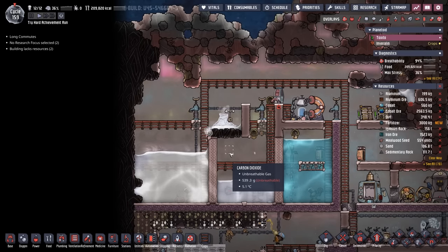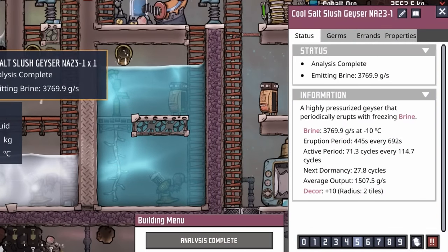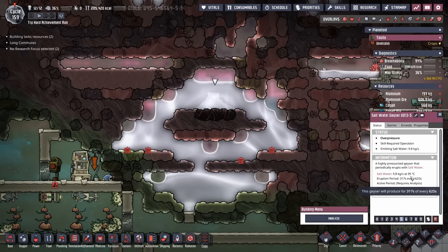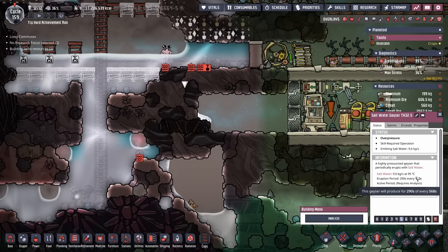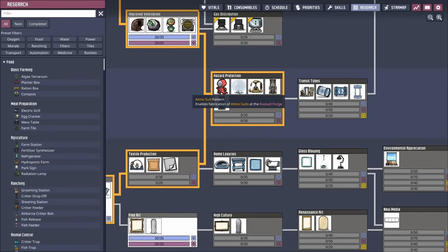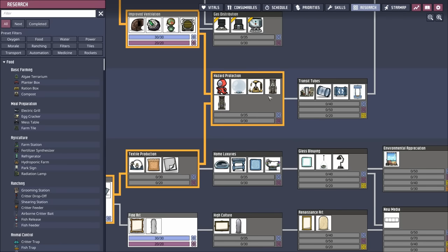We have three total water sources on this planetoid: one being a cool salt slush geyser giving us brine at minus 10°C, and then we have two saltwater geysers erupting at 95°C — one in the top right and the other in the bottom left. The issue is we can't get near them at the 95°C they're currently erupting at.